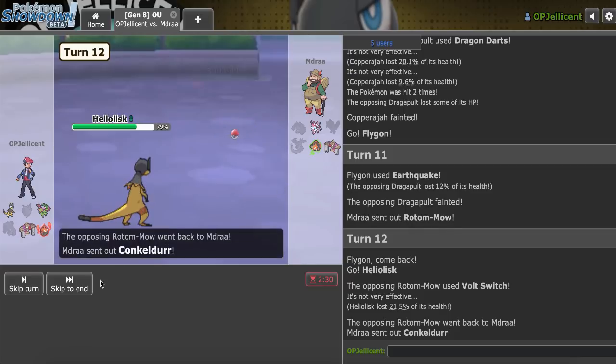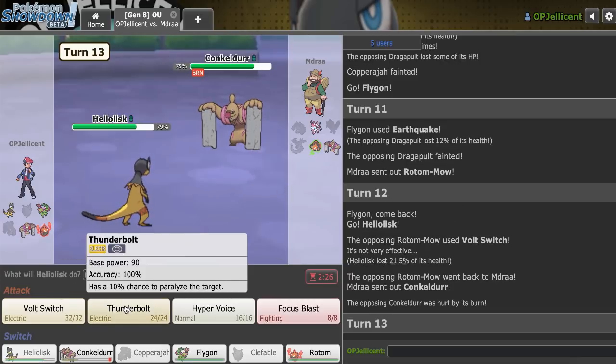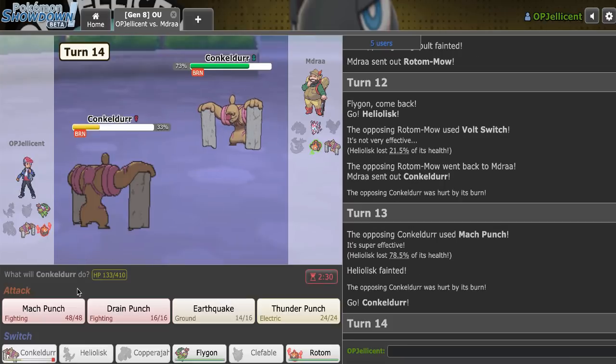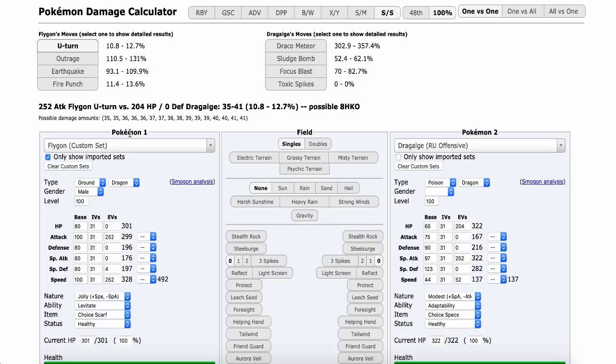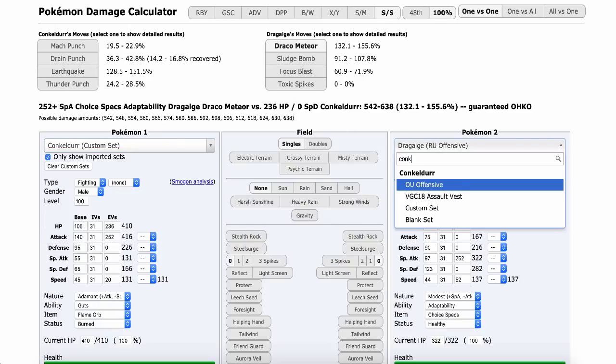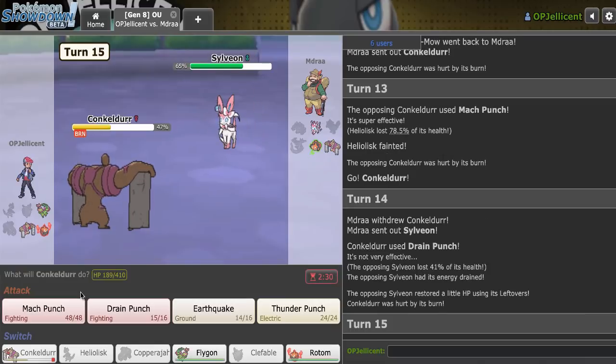They're going to bring back Conkeldurr and go for Mach Punch most likely. I'll just go for Hyper Voice and sac Heliolisk. Then I bring out Conk — we saw earlier that I think I live this. Conk vs Conk — if they max roll me I could die, that's actually scary. They decide to go to Sylveon though, so that's all right.